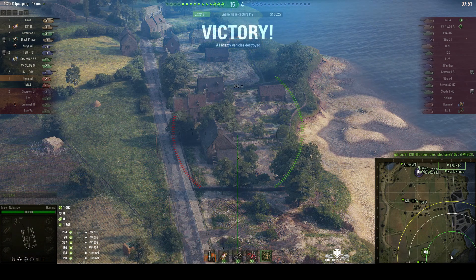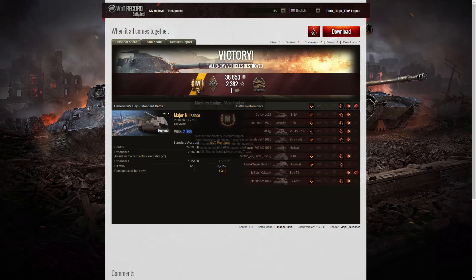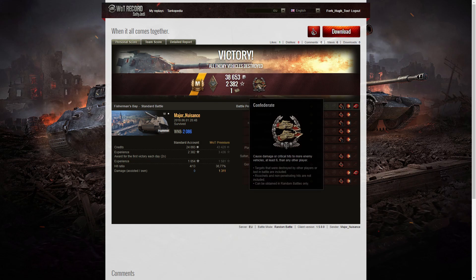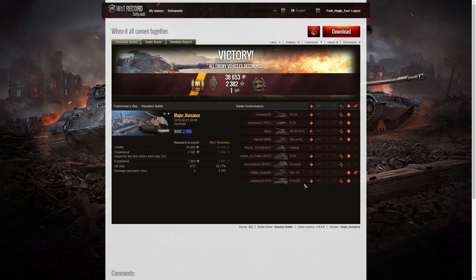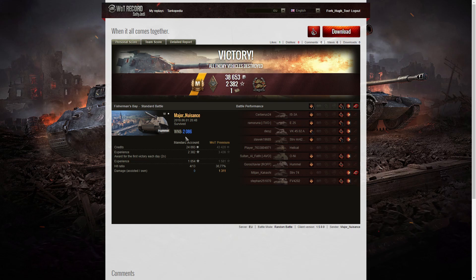So a fairly quick battle — only one kill for me, but it was the first kill of the game. Let's have a look at the end of battle stats. It's an Ace Tanker for Major Nuisance in the Hummel — in fact, this was the first Ace Tanker I got in the Hummel on this account. I also picked up a Bruiser Medal for getting at least five critical hits — I got eight in that one. And I got a Confederate medal for hitting more of the enemy than anyone else on my team, at least six tanks subsequently taken out by others. I did damage that Striv M4257 — he was hiding behind the house, got stunned, and I actually did some actual damage to him.